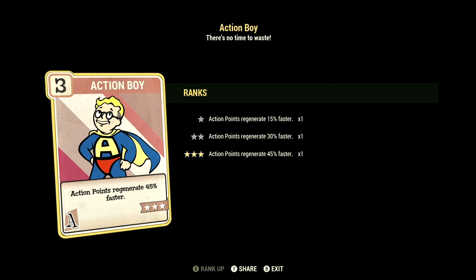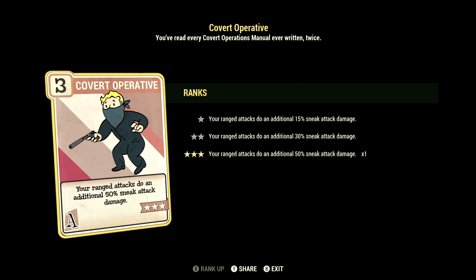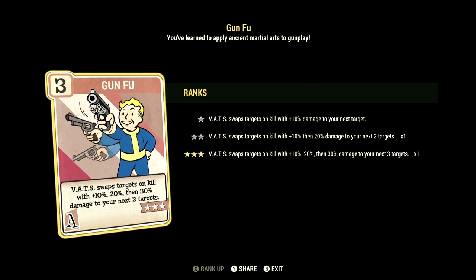Over in Agility, we have 15, and this build has Action Boy maxed out — action points regenerate 45% faster. We have Adrenaline maxed out — gain up to plus 60% damage for 30 seconds per kill, duration refreshes with kills. We have Covert Operative maxed out — your ranged sneak attacks do an additional 50% sneak attack damage. We have Escape Artist maxed out — sneak to lose enemies and running no longer affects stealth. And we have Gun Fu maxed out — VATS swaps targets on kill with 10%, 20%, then 30% damage to your next 3 targets.